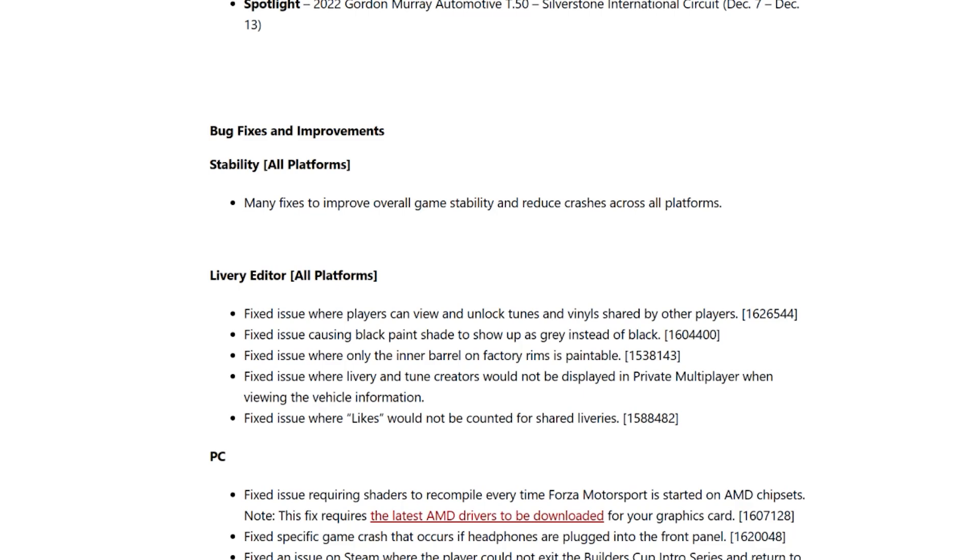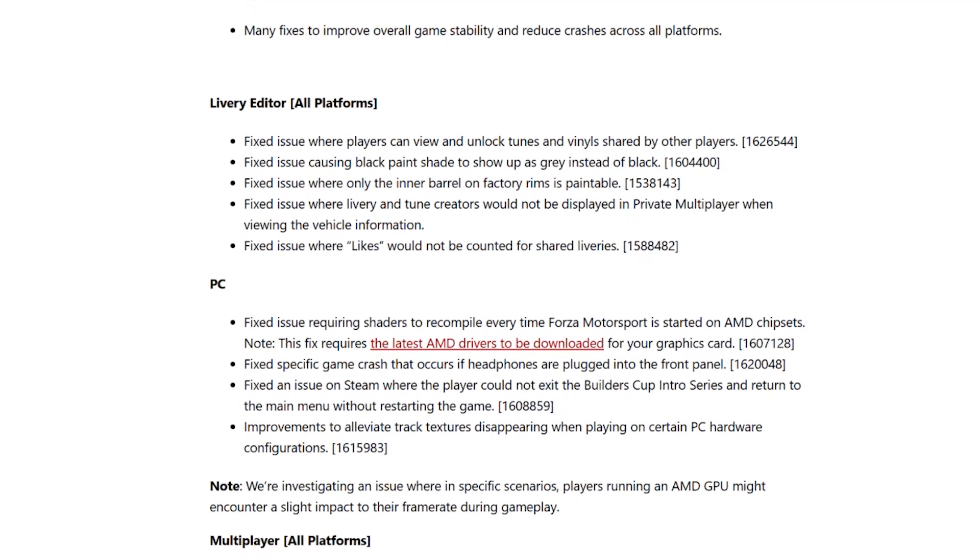Stability — all platforms: many fixes to improve overall game stability and reduce crashes across all platforms. Livery Editor — all platforms: fixed an issue where players can view and unlock tunes and vinyls shared by other players; fixed an issue causing black paint shade to show up as grey instead of black; fixed an issue where only the inner barrel of factory rims is paintable; fixed an issue where livery and tune creators would not be displayed in private multiplayer when viewing vehicle information; and fixed an issue where likes would not be counted for shared liveries.